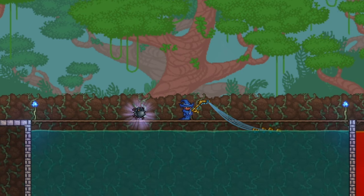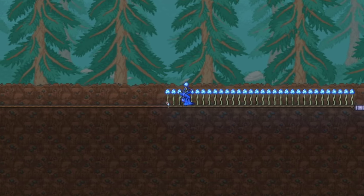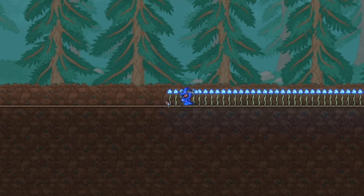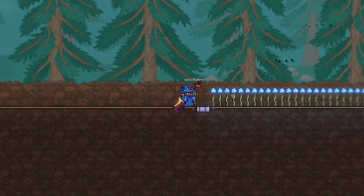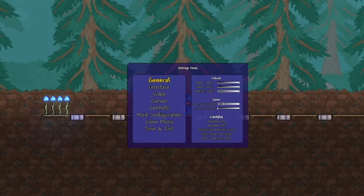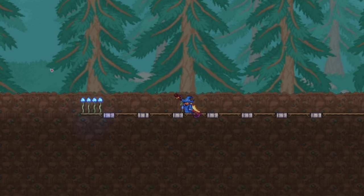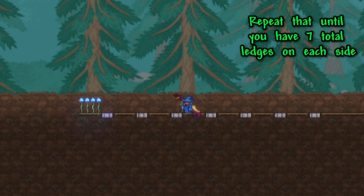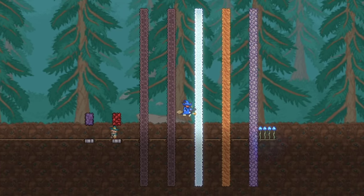Do that 2 more times until you have 3 extra block ledges on both sides. These ledges will be the area where we stand while fishing, but we'll touch back on those later. After you've made your 3 extra block ledges on both sides, you will then want to go to the far left and right ones and make a 45-block gap, that ends with another 2x1 extra block ledge on both sides. At this point, count out 4 tiles from those ledges again and make another 2x ledge, but instead of only doing it 3 times, you will do it 7 times on both sides. You should have 4 blank platforms at the end of both sides. These 14 ledges will be where we actually make the biomes.